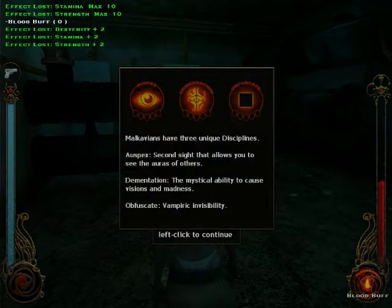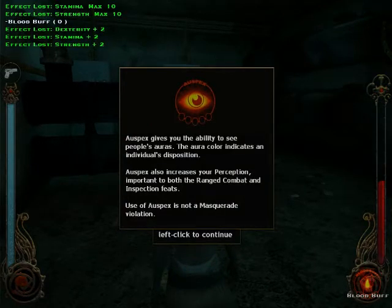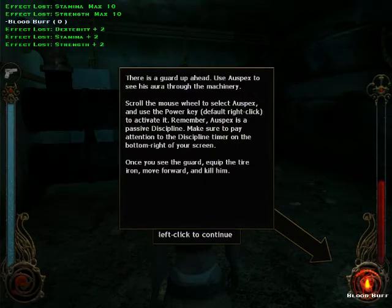Malkavians have the Second Sight, which allows you to see the auras of others. They also have a mystical ability to cause visions and madness, and they have vampiric invisibility, which is always useful. Second Sight gives you the power to see people's auras — the auras indicate the individual's disposition. It also increases perception, important to both ranged and inspection feats. Using it will not mess with the Masquerade, which is kind of nice. There's a guard up ahead — use your aura sight to see his aura through the machinery.